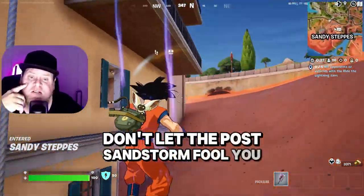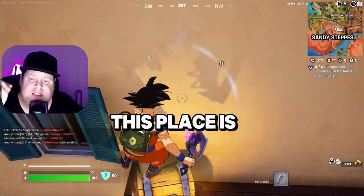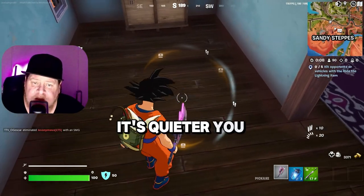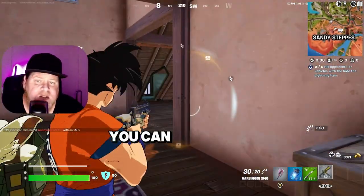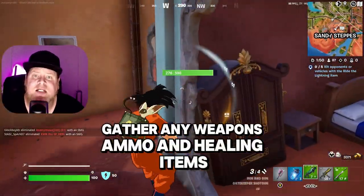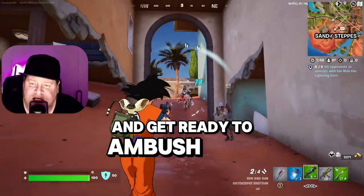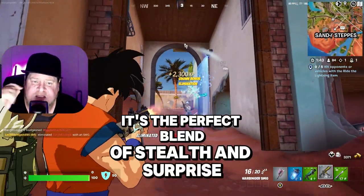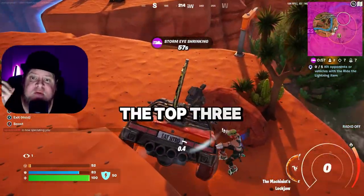Last but not least, the legendary Sandy Steeps. Don't let the post-sandstorm setting fool you — this place is a treasure trove of chests and floor loot. It's quieter, so you won't face much competition. Use the houses for cover, gather weapons, ammo, and healing items, and get ready to ambush any unsuspecting foes. It's the perfect blend of stealth and surprise.